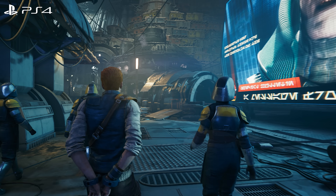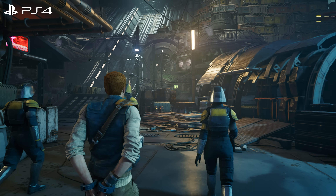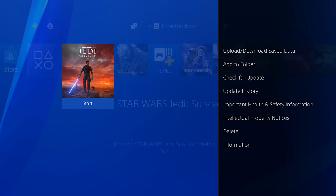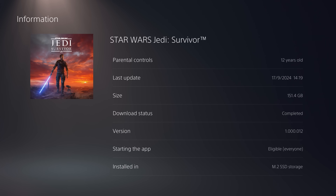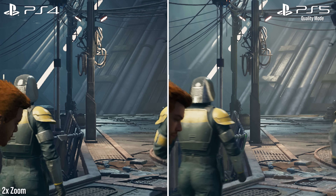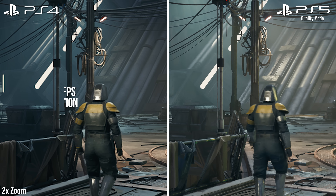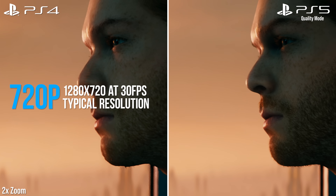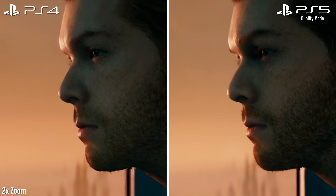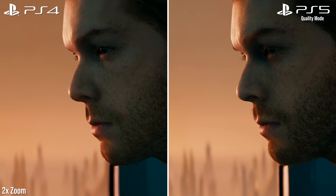Booting up the base PS4 to start, it's clear that the push to optimise Jedi Survivor involves big cutbacks in asset quality. The game drops its install size to just 50GB on all last-gen machines, down from the 150GB on PS5 and Xbox Series consoles. In terms of image quality, PS4 also inevitably takes a hit by running at a lower native 1280x720, causing more visible breakup on fine mesh detail and the definition of Cal's hair and beard. It doesn't hold up to PS5's quality mode running at 1224p, but it's roughly the cutback we'd expect.